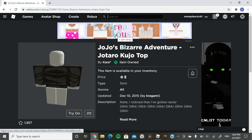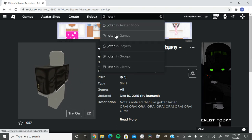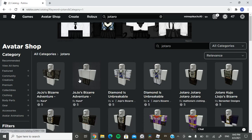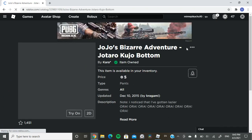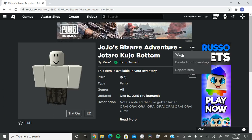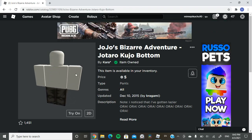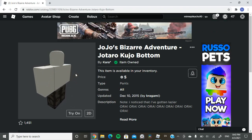You want to get the Jotaro hair set up again, and then look for the pants, which is going to be by the same creator most of the time. The best ones are going to be 5 Robux — the ones that are more expensive, don't even consider them.